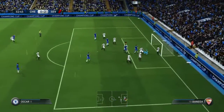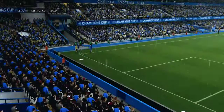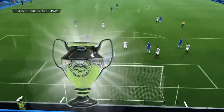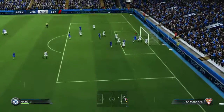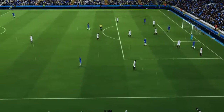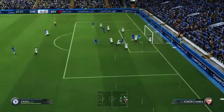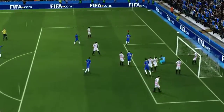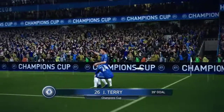From the corner here it's a good ball in from Hazard, great save though from the Sevilla keeper. Good ball in from Hazard again and Matic with the header is unlucky not to score — good reactions from their keeper. Hazard with the ball in again but their keeper gathers it up. We are putting on some good pressure now and we've got another corner, Hazard will take it — it's a good delivery, flicks it on and there's John Terry to make it 2-1!